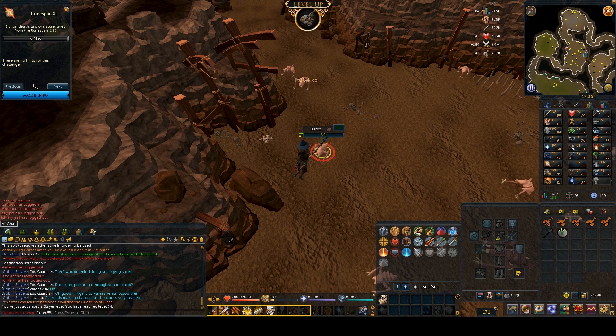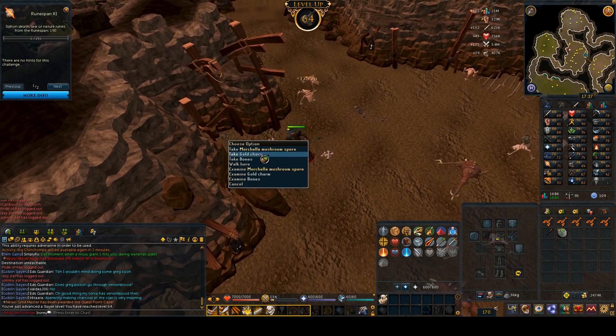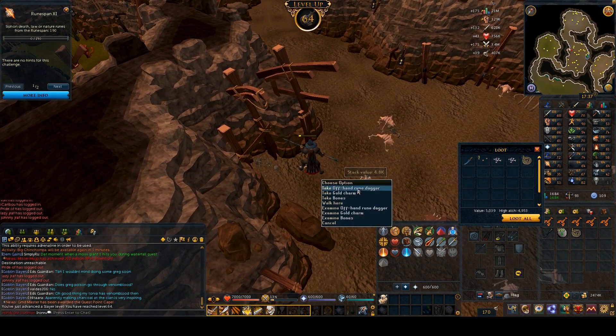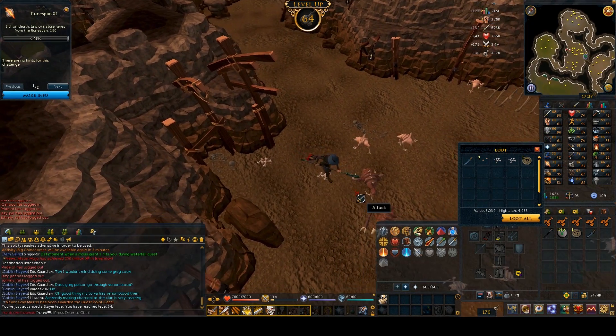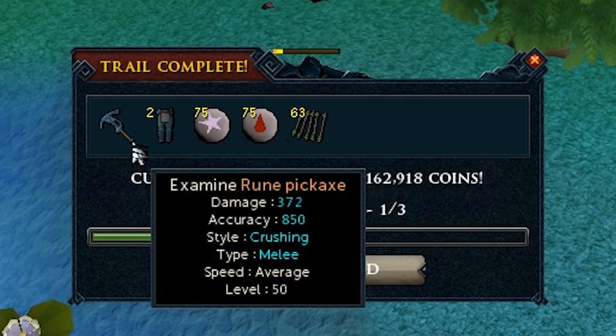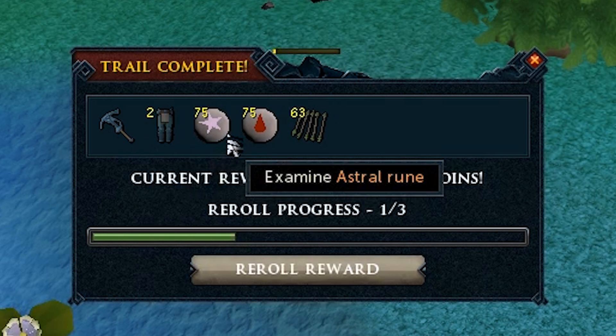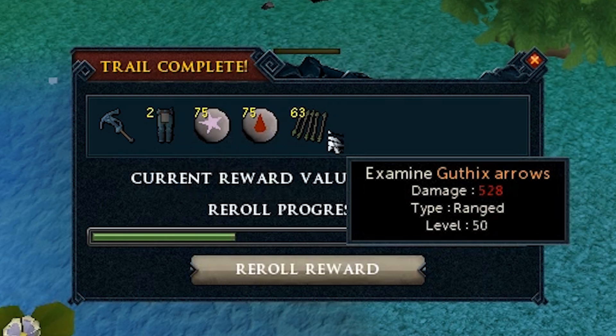Starting the video off with some Slayer — I got 64 Slayer while killing Turoffs, and I was going to do every single hard clue I got from them as they give quite a few. That first clue was pretty bad: gave me a Rune Pickaxe, two Rune Plate Legs, 75 Astral Runes, 75 Blood Runes, and some Guthix Arrows. I guess the Guthix Arrows can be useful but meh.